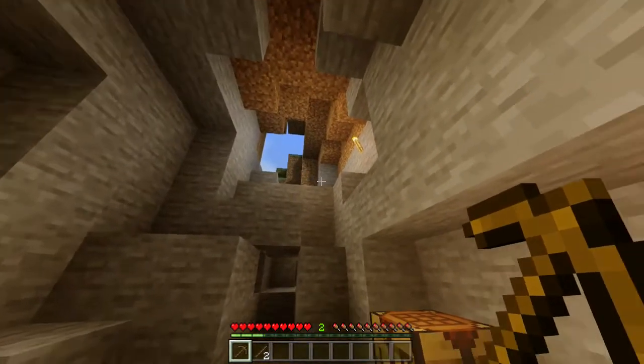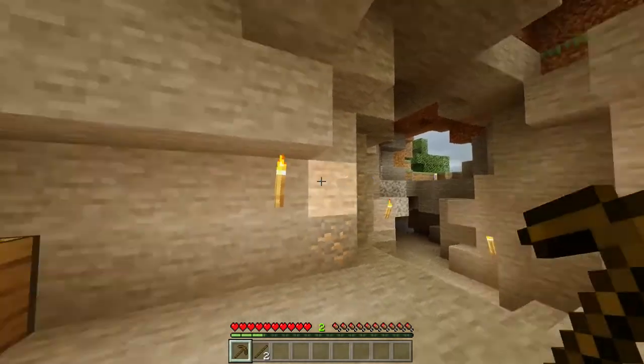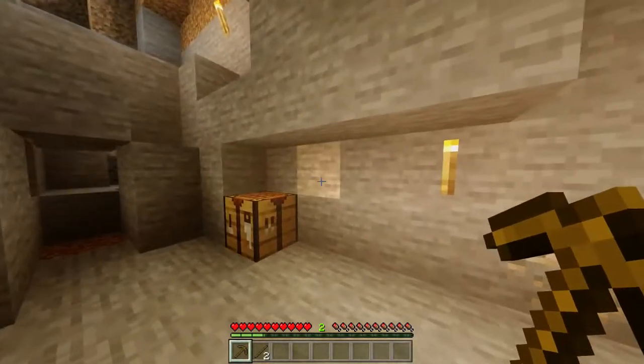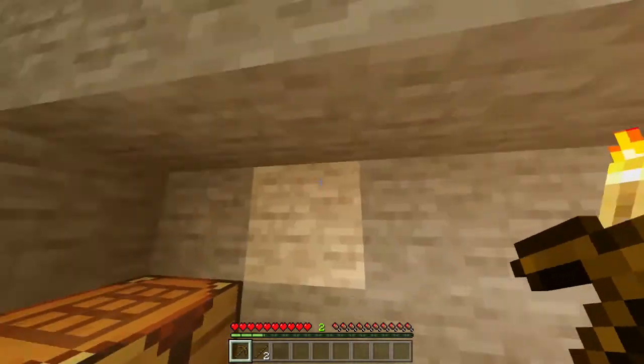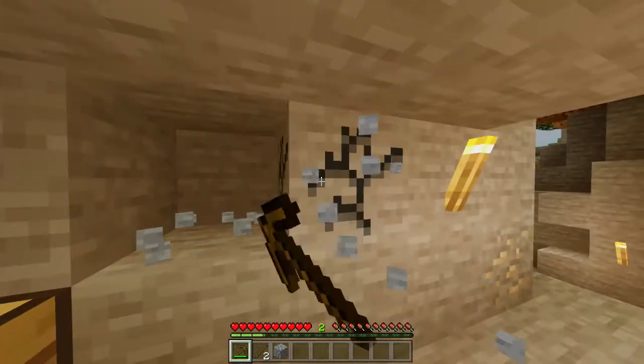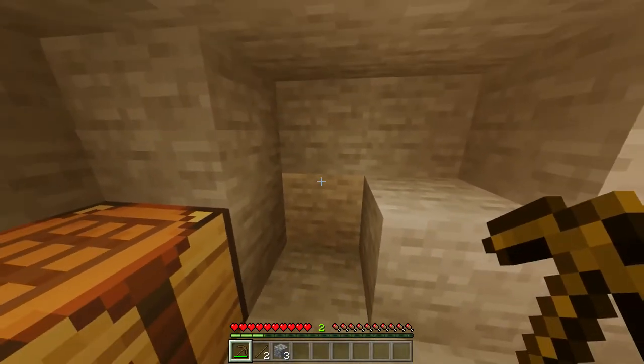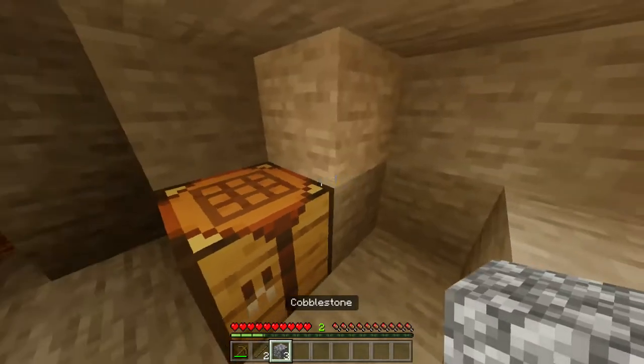Once you've got all of them, you then want to find yourself some stone, which you can literally find anywhere in the world but more commonly in a cave or a mine. You then want to take the pickaxe that you've already got and mine out three pieces of stone, which is exactly what you're going to need for this recipe, and it will also give you cobblestone once you've mined it.